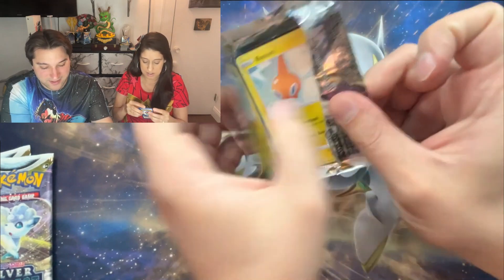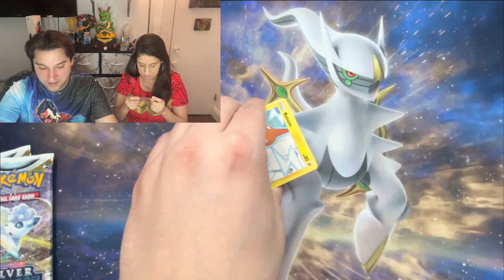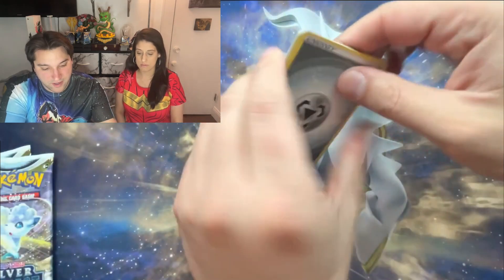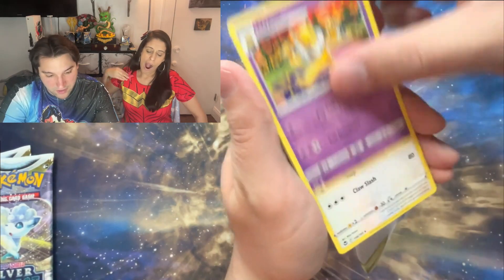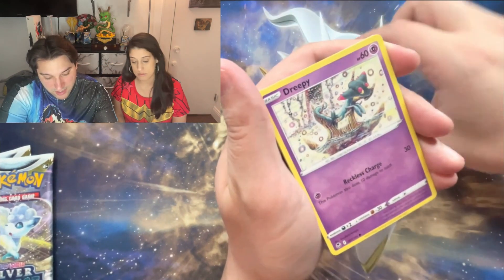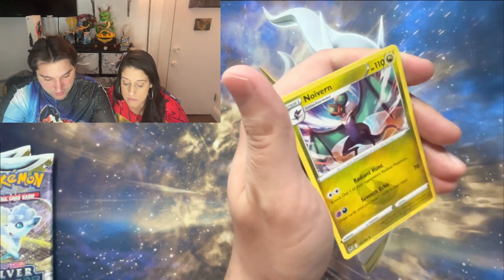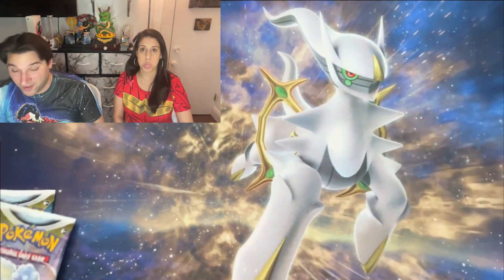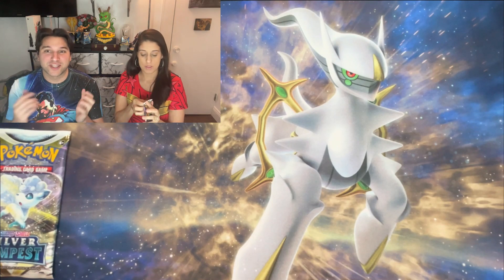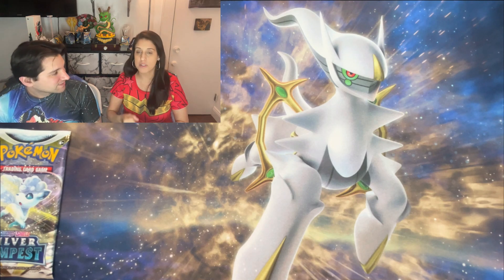Let's go — code card, two, three, four. Metal energy, Hypno, Archon, Serena, Rotom, Bunnelby, Trevenant, Fletchling, Venonat in the reverse — and absolutely nothing. Wonderful. I have pulled absolutely nothing tonight, just like I expected. You have to have dreams and aspirations.